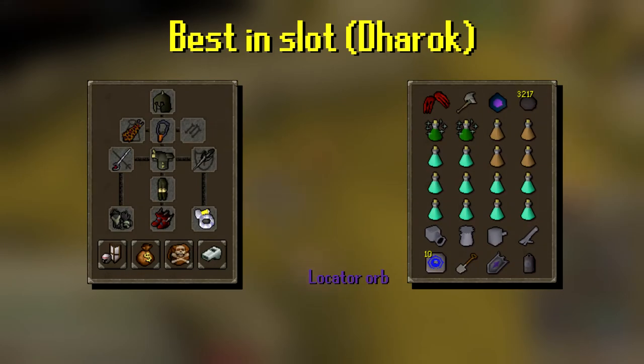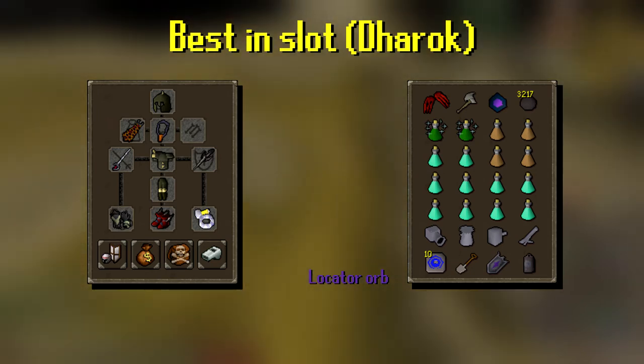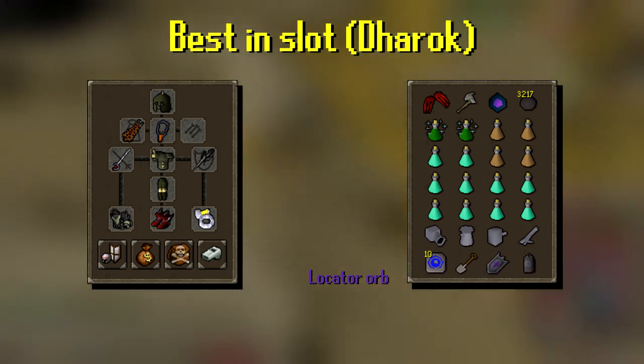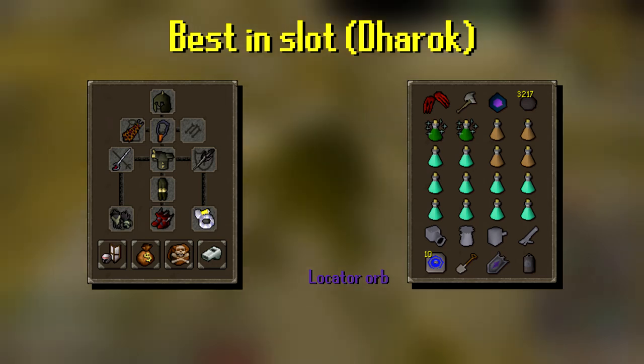And here's the inventory and gear if you're doing the advanced method. In this method, you'll be using the Locator Orb to drain down your HP — less HP means more damage you can do to the Giant Mole. Never stop praying melee, because if you stop, you'll die instantly, because you'll only have 1 HP. Be careful if you're a Hardcore Ironman.